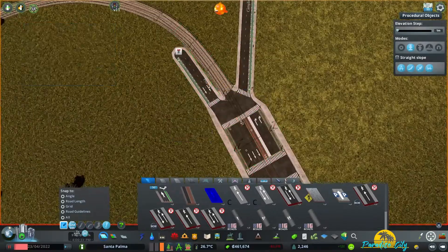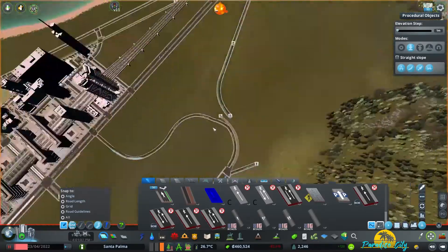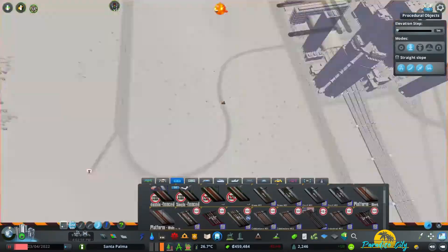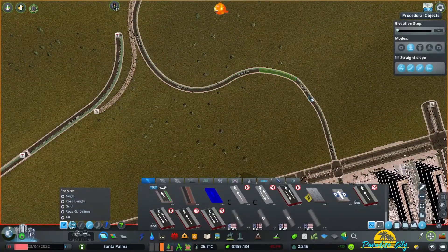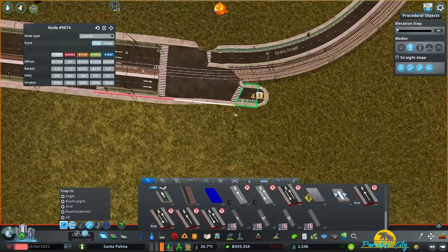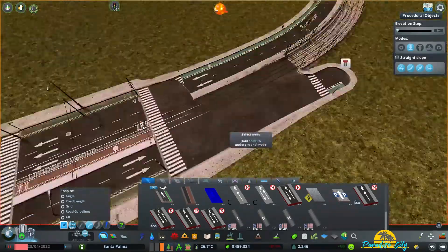The first thing you're going to want to do is connect all your roads to the boulevard. We've got two one-way roads connecting on each side, and in the middle we've got a tram track. The second thing is you're going to want to customize the intersection where all of these meet.